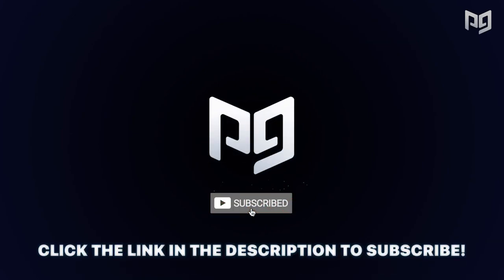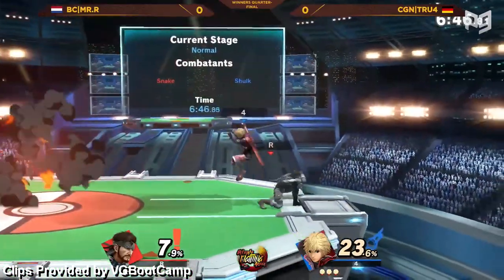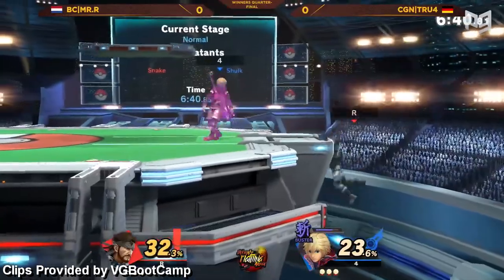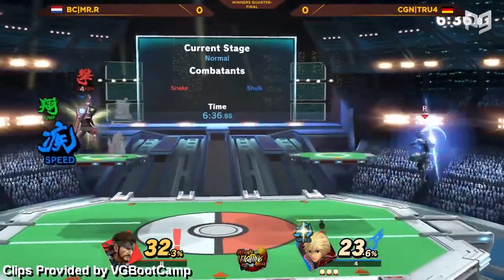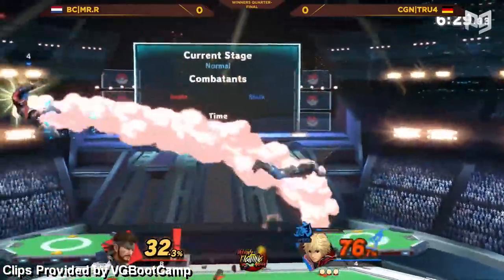Let's get started with a character that's actually moved down the list. We've downgraded Shulk from top tier to high tier. Shulk has massive Ike-like hitboxes along with a wheel of buffs that he can pick from. He has a great matchup spread and can beat characters like Olimar, Mario, and Mega Man. But right now, Shulk's results aren't quite top tier — we're starting to see some breakout performances from Komei and Niko, but we need to see a bit more.